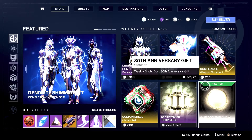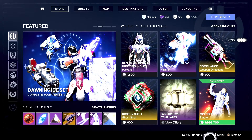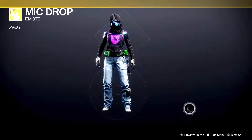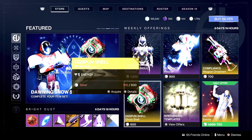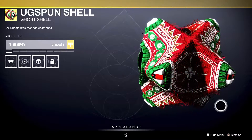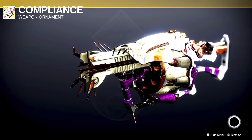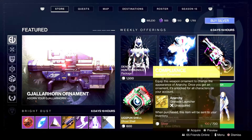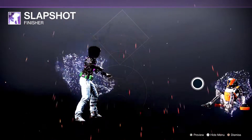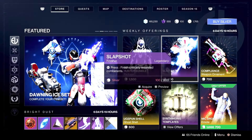Don't forget to go into the store and pick up your 30th Anniversary gift — once a week, every week — gets you 700 Bright Dust. So we have Mic Drop for 700 Silver, and we have the Ugg Sponge Shell, which is adorable in an ugly Christmas sweater style — pretty cool. We have the Anarchy compliance ornament for 700, and the Slap Shot finisher.